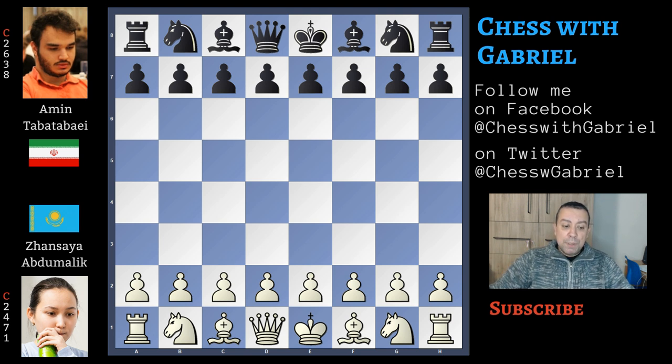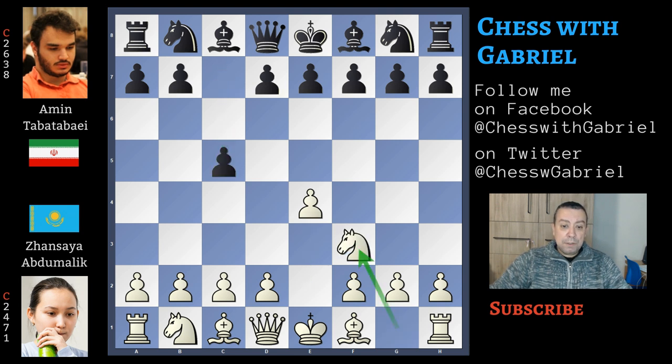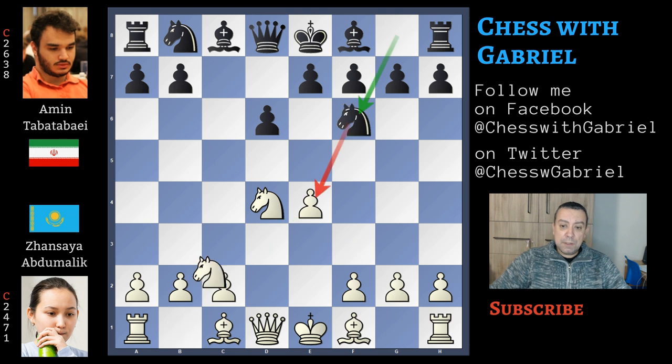Abdumalik with the white pieces opens with e4 and Tabatabai answers with c5, the Sicilian defense. Knight to f3, d6, and now d4 is the open Sicilian. C captures, knight captures, knight to f6, knight to c3, and with a5 we are in the Najdorf.